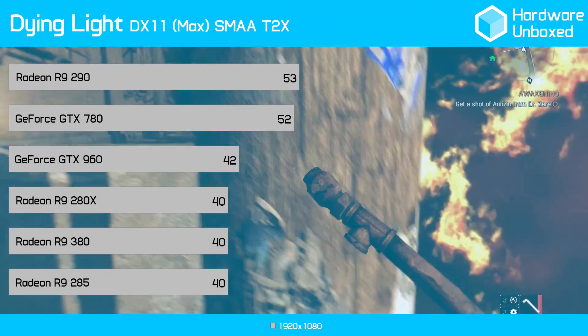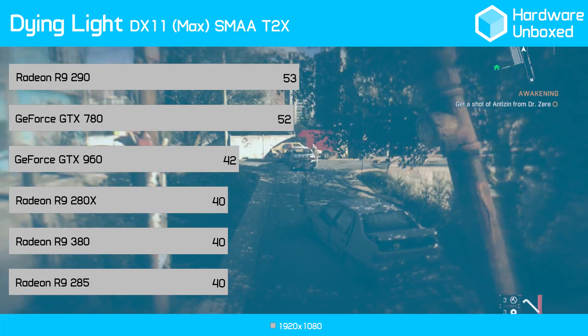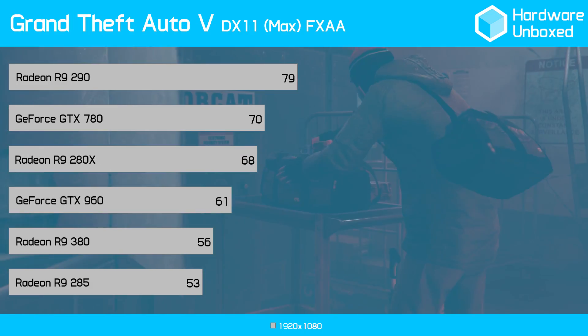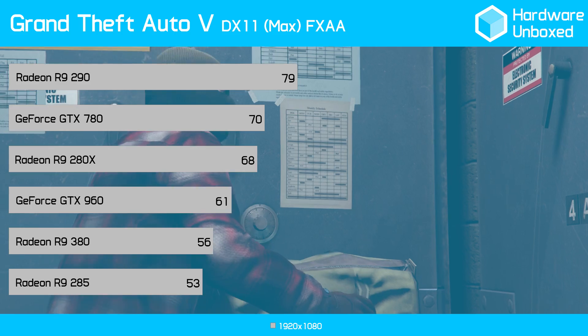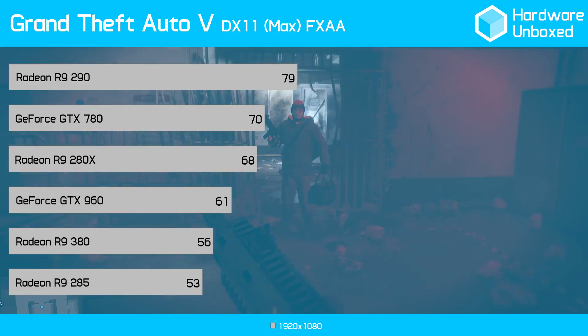In Dying Light, the 380 gave us 40 frames — the exact same as the R9 285 and 2 less than the GTX 960. In Grand Theft Auto V, the 380 produced an average of 56 frames, which was 3 more than the 285, but 5 less than the GTX 960.